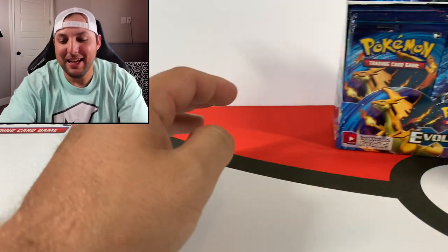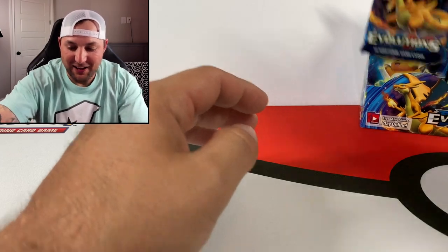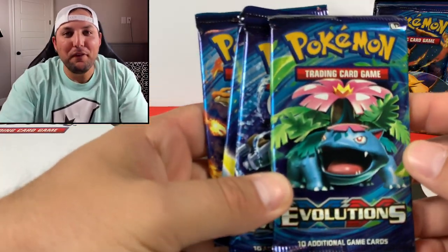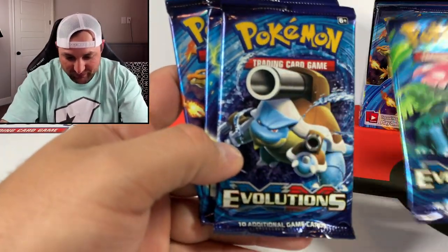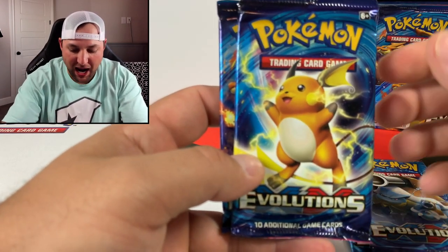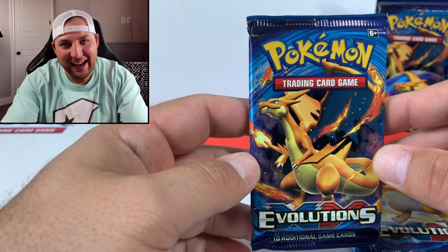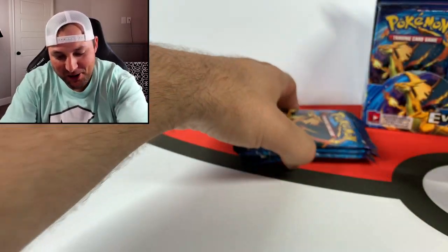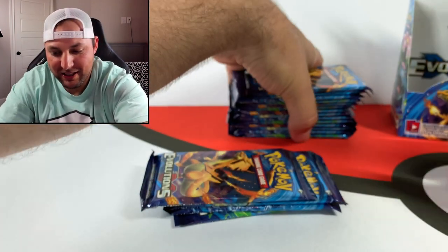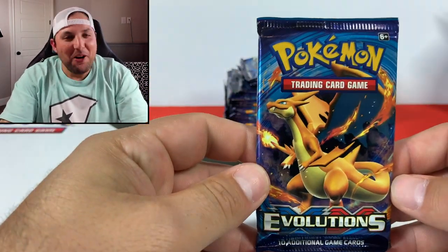Next best thing to base set, guys. Let's check out the pack arts, starting on the left side as usual. Look at that - the Venusaur, the all-time greatest Pokemon in the world, Blastoise, got the Raichu, and the Zard, baby! Let's go ahead - I'm going to take out this whole stack and set it right here.